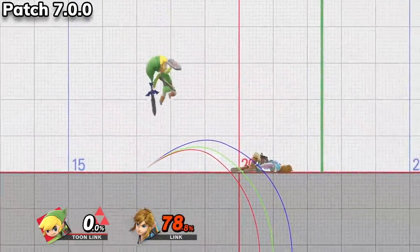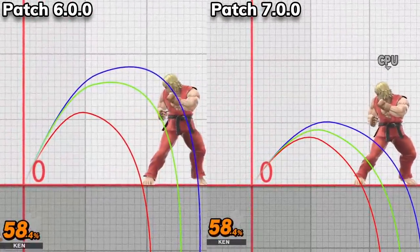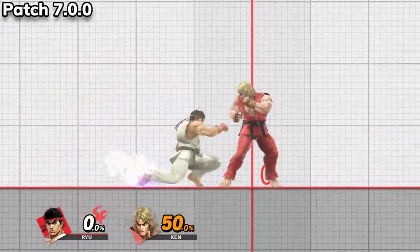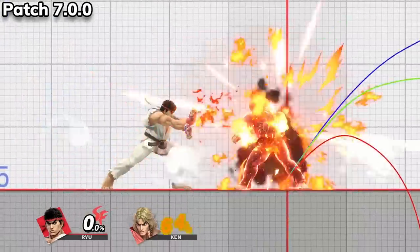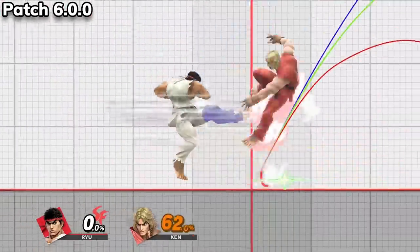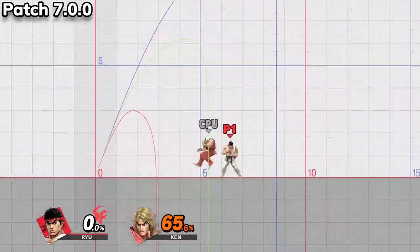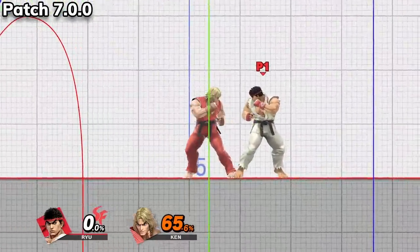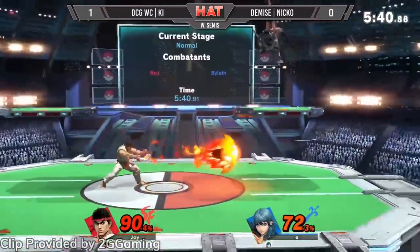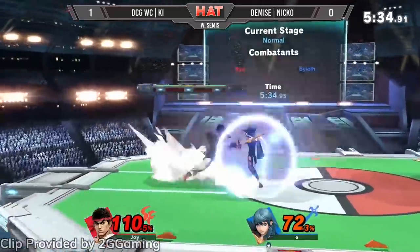Ryu and Ken were one of the two main and echo pairs who got multiple changes in this patch. Their changes include Heavy Down Tilt now launching enemies at a different angle. Down Smash is now able to be cancelled into a special move on hit, but now does less damage against shields. Base Hadouken now causes less shield stun, but Shakunetsu Hadouken more easily hits enemies multiple times. And last, Ryu and Ken's side special does more damage, its strong hitbox has more knockback, and the leg that they pivot on is now invincible while using the move on the ground. Ryu and Ken are characters with an incredibly high skill ceiling that I don't think we've even gotten close to, and I still think we're a long way from reaching the ceiling with them.